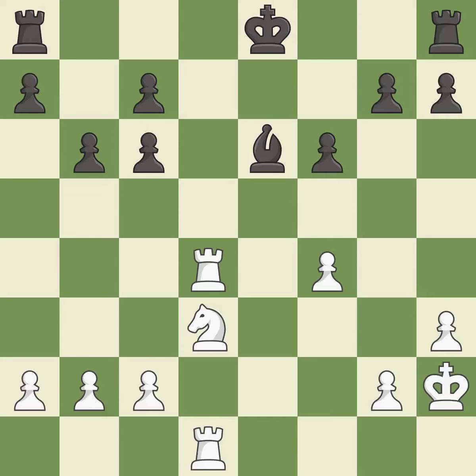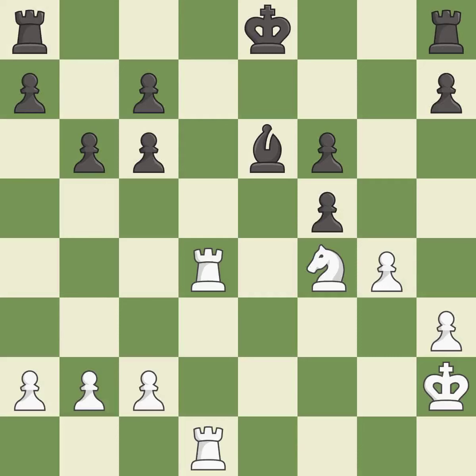This ignores an opportunity to connect rooks — it is a mistake. This is the only good move. This threatens to kick a bishop. This stops the opponent from being able to kick a bishop. This is the only move that works. This captures a vulnerable pawn. This threatens to kick a rook. This wins time by threatening a bishop and forcing it to move away.